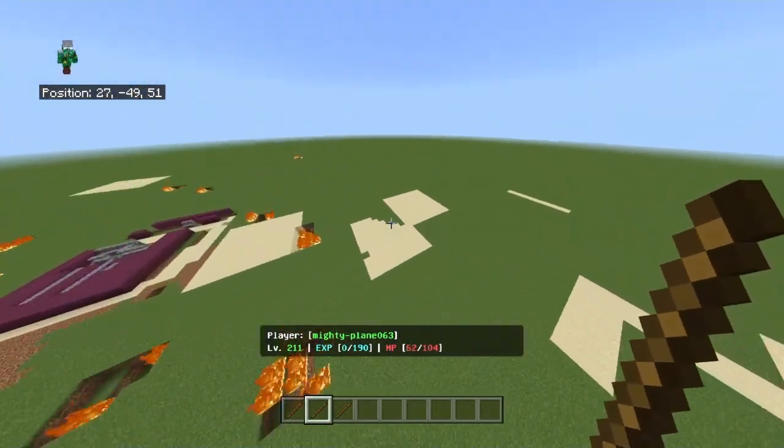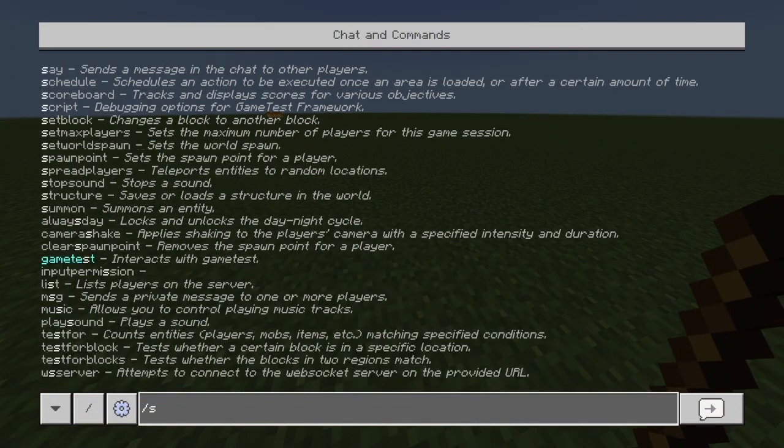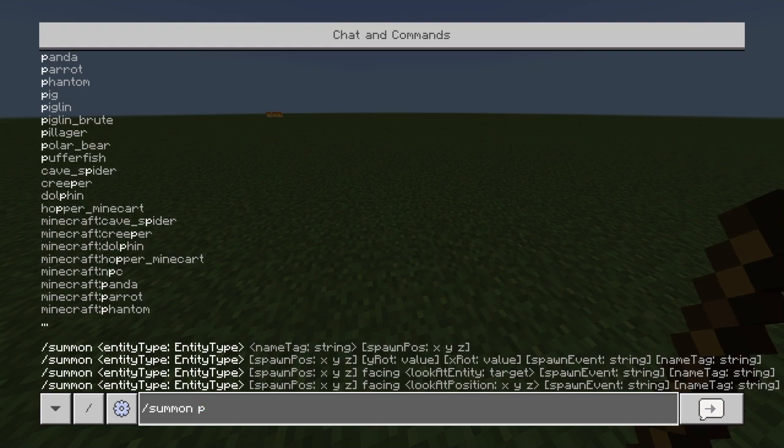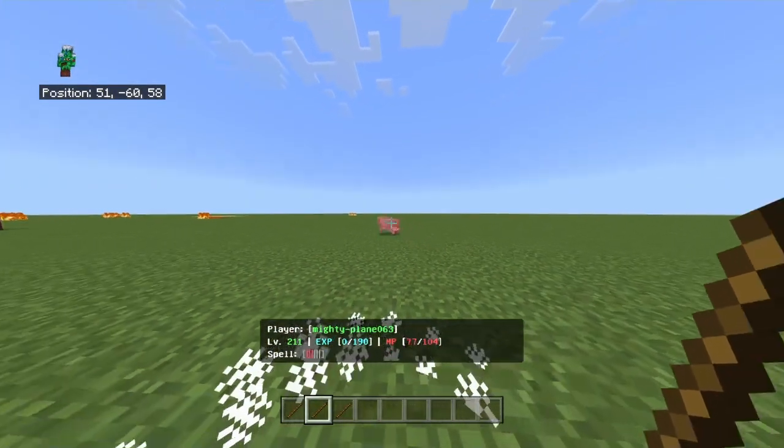To actually showcase what this spell does, let me summon a pig with slash summon pig. And then we can just aim at this pig right here, casting the spell.